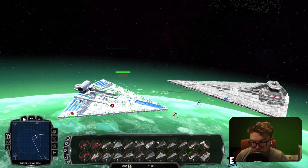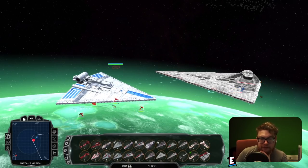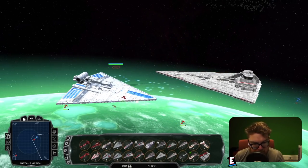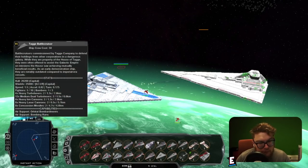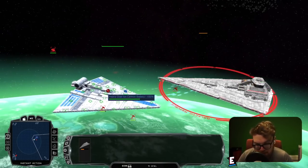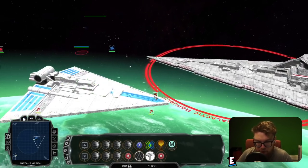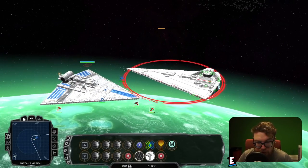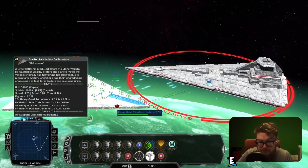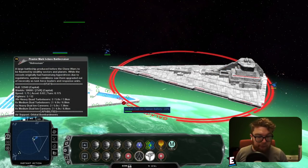Once those shields on the Tag Battlecruiser are down, it's game over — it really needs every single bit of firepower. The shields are actually gone on the Praetor now, so we can actually reduce its damage from this point. I did not think we were going to get this far against the Praetor. If this ship is much cheaper to build in Thrawn's Revenge, maybe it will become playable in Fall of the Republic in a future update — at least in terms of PopCap.